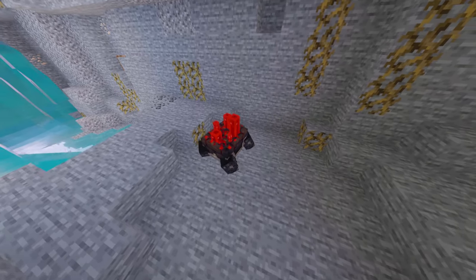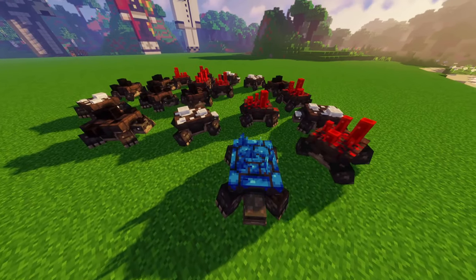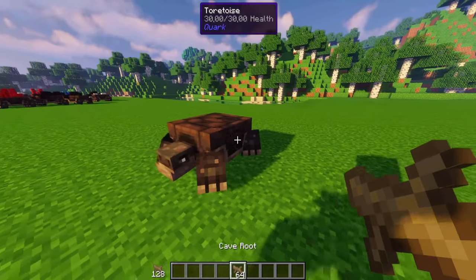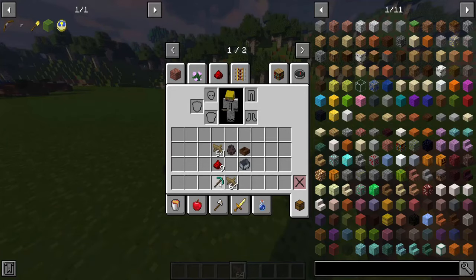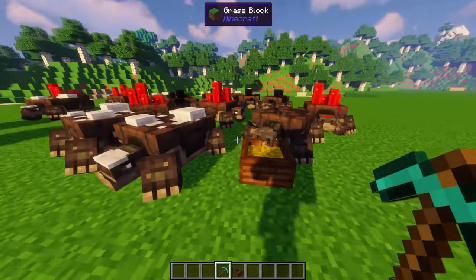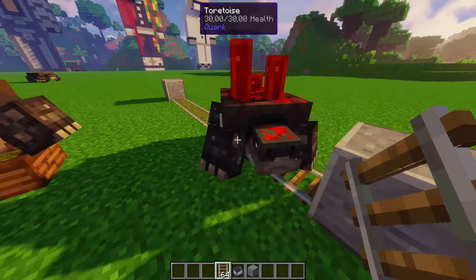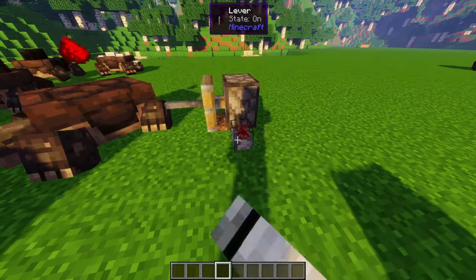Tortoises: they are very slow and spawn underground with a random type of ore — coal, iron, lapis, or redstone. Attack it with a pick to get the ore. Feed them cave roots to regenerate a random ore, which has a cooldown of one minute. It can be fed through the feeding trough. They can't be bred and you have to transport them with minecarts. Iron rods also break their ores.